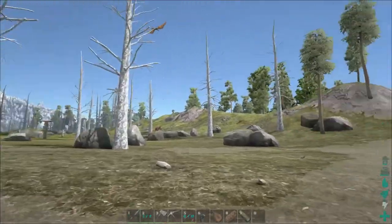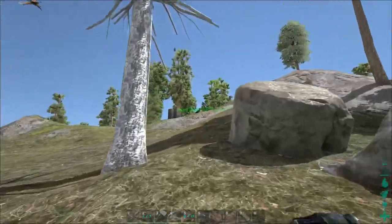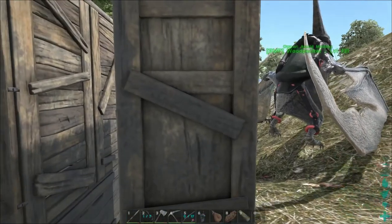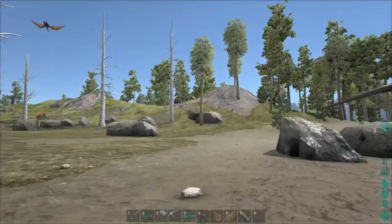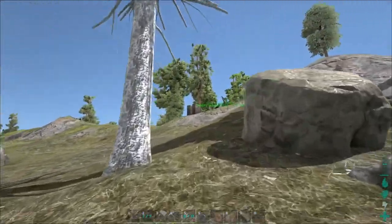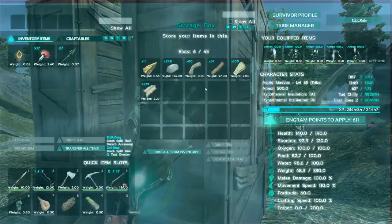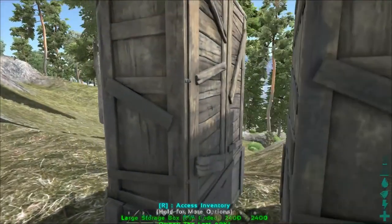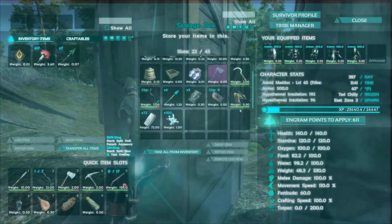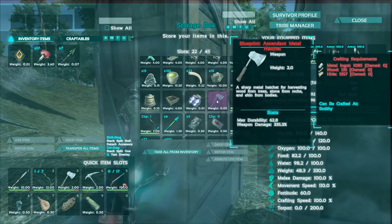I'm going to gather a whole bunch of resources. I put a couple of chests over here. Woodpecker's here keeping company, and I've moved a whole bunch of stuff from my starter base. I'll leave the starter base there, but most of the materials I'm going to move. I hit a couple of drops, got some cool stuff — got some C4 in a drop, but one of the drops gave me a blueprint for an ascendant metal hatchet. We're going to have to make one of those.